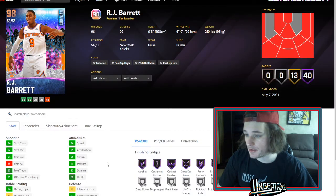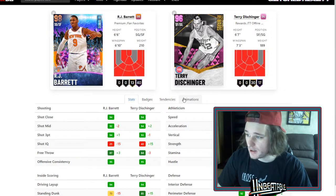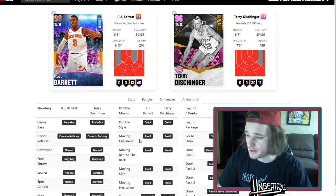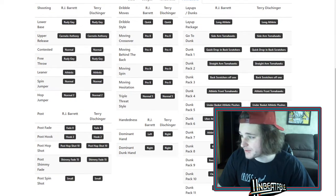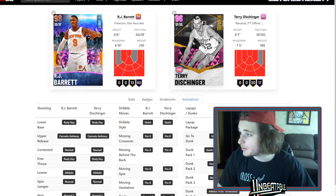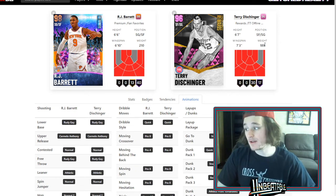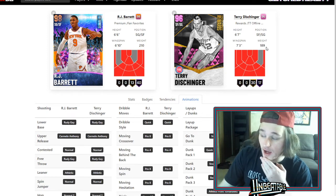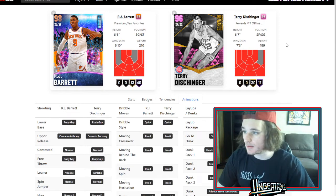RJ Barrett is somebody I'm a little interested in — he's really just Terry Dishlinger. He's got the same upper, the same exact animations as Terry Dishlinger. This is literally left-handed Terry Dishlinger, one inch shorter with a shorter wingspan. I just realized Terry Dishlinger was 189 pounds, man — that's only like 10 or 15 pounds more than me and I'm nine inches shorter. But yeah, he's cool.